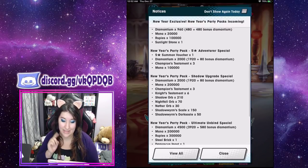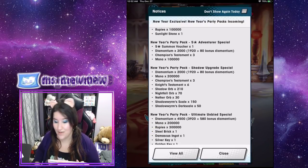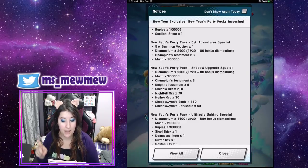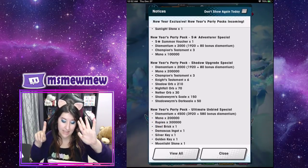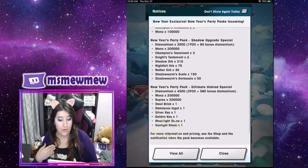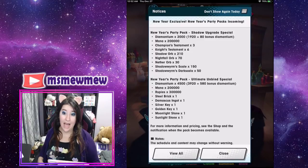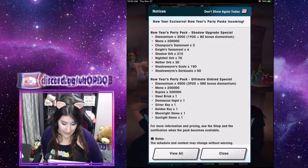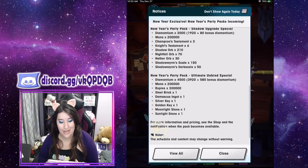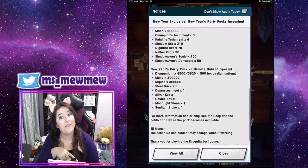I'm very tempted by that one and also by this next one, because it's very relevant to this event — it's a Shadow Upgrade Special. It's going to have 2,000 Diamantium, 200,000 mana, champion's testaments times three, nice testaments times six, 210 shadow orbs, 17 nightfall orbs, 30 nether orbs, 150 shadow rims skills, and 50 shadow rims dark scale. That's a lot. I don't know how much it's going to be — we're going to have to see on the 31st, and we'll talk about whether it's worth it or not.